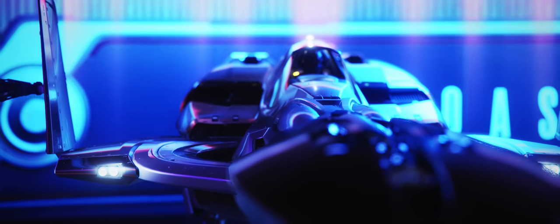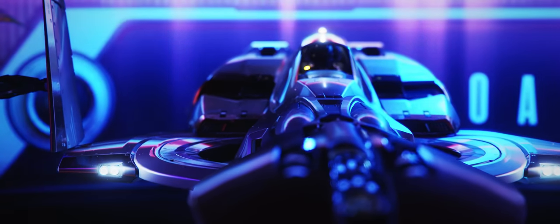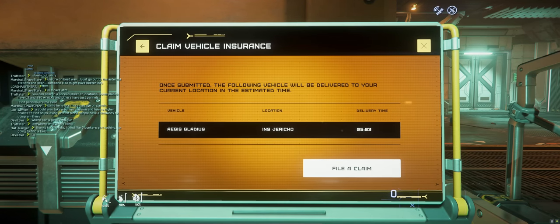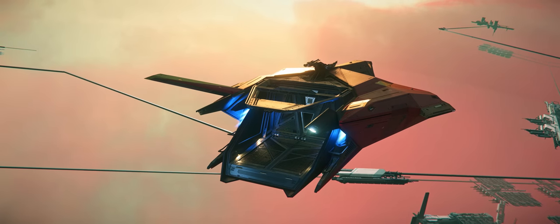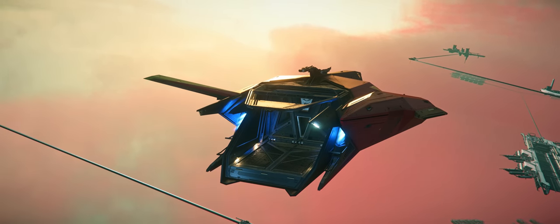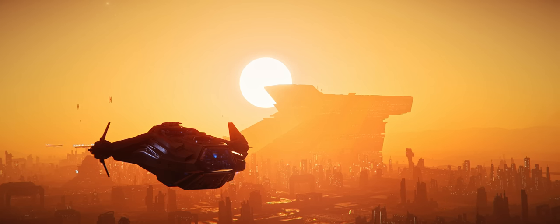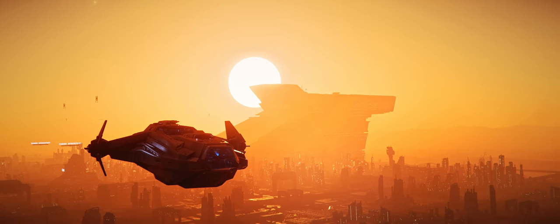As a quick refresher: the way Star Citizen works at present is that with ships you purchase, you automatically get insurance which replaces them on destruction. Reclaiming a destroyed ship is pretty easy — you just go to an Aesop terminal in a spaceport or space station and select the ship you want to reclaim. You can either pay a fee to have it expedited, or wait to get it back for free. The time and fee scales with ship size, so a starter ship has hardly any wait time, whereas a big ship like a Reclaimer or 890 Jump requires up to 50 minutes for a free reclaim.